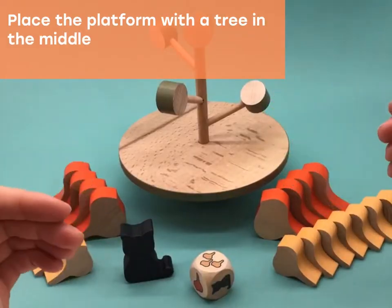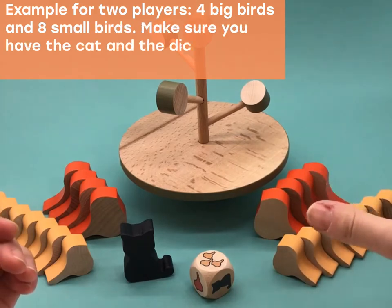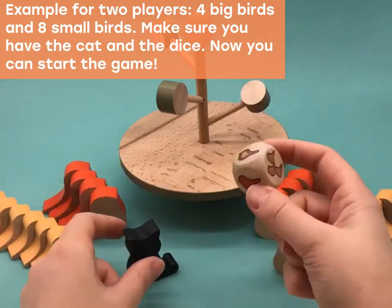Place the tree in the middle of the table and hand out the birds to the players. For example, if you have two players, give each player four big birds and eight small ones. Don't forget about the cat and the dice.